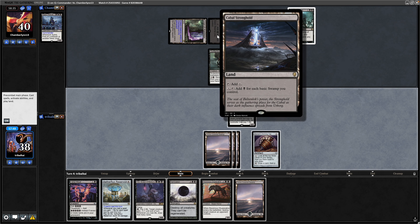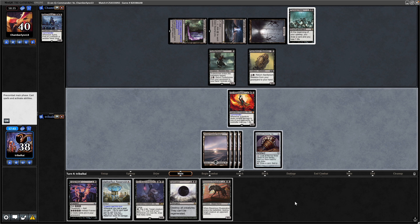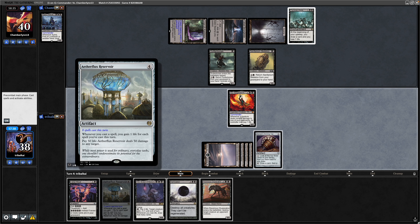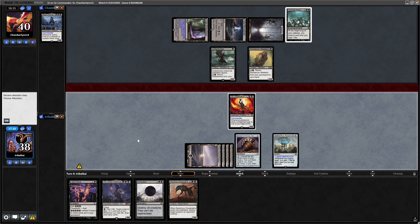Absolutely inexcusable. They did get down a Cabal Stronghold here, but they're a million miles away from doing anything with that. So drop the Swamp, play the Aetherflux Reservoir. I imagine they're going to double block our commander here. We've got plenty of evasive creatures in the deck that hopefully we'll be able to get into sometime soon. Just pass the turn.